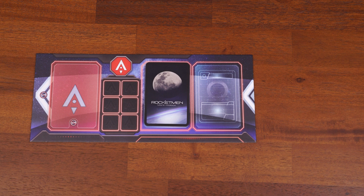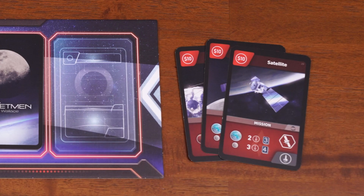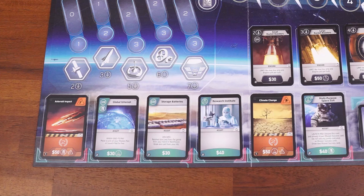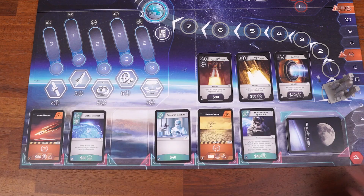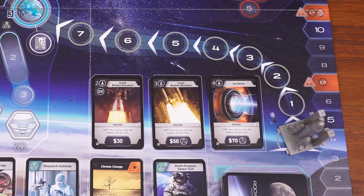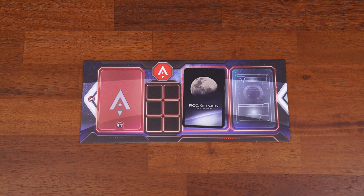To buy cards from the display, simply play cards from your hand to your playing area, making sure the total value in the top left adds up to the cost of the card you wish to buy. After you purchase a card, add it to your playing area, then immediately replace it with a new card from the top of the deck. You can buy multiple cards each turn. You can also opt to buy the limited face-up engine cards, but you may only buy a single engine card per turn.